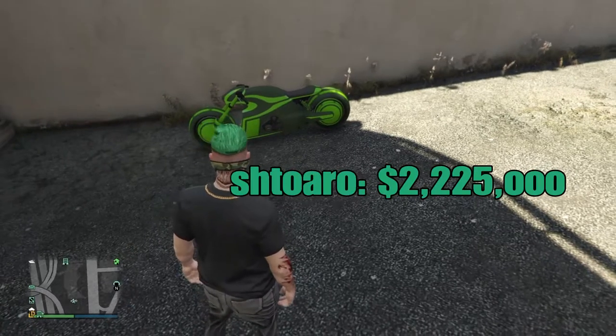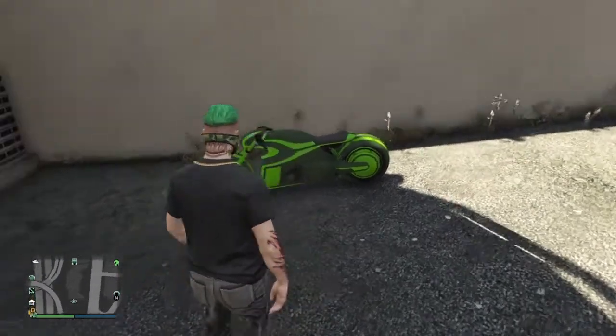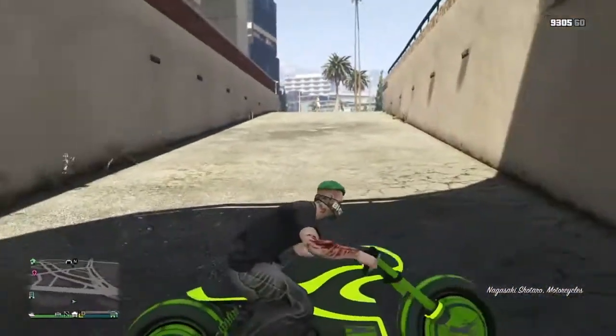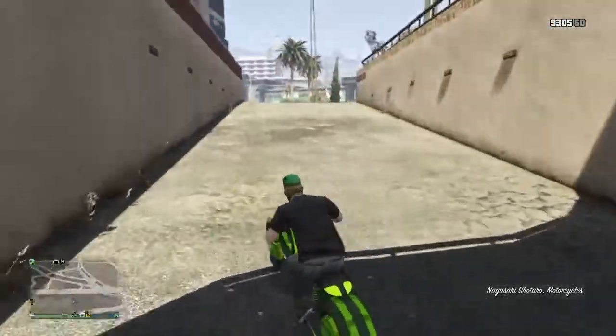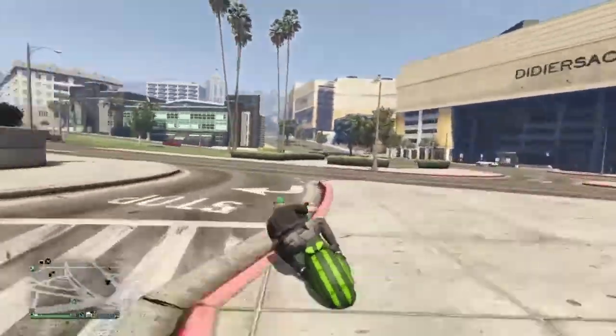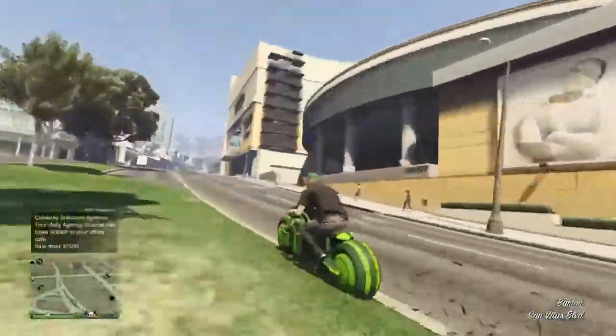Number two: the alien bike looking thingy. I recently bought this and it is one of the fastest bikes I've seen. It has LEDs — I've never seen that. It looks really, really cool and green is my favorite color, so it is of course green. It looks so cool.